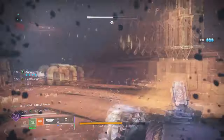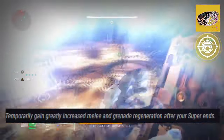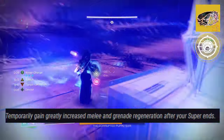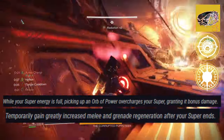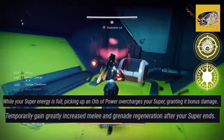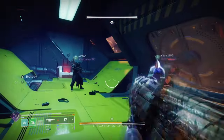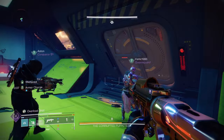Starting with our exotic armor, Slipsium, with its exotic effect, it states Spirit of Apotheus — temporarily gaining greatly increased melee and grenade regeneration after your super ends — and Spirit of the Star Eaters, where while your super is full, picking up an orb of power overcharges your super, granting it bonus damage. While this is one of the best class bond combos to get, you only need to get a roll with Star Eaters on it to match what the build is going for.